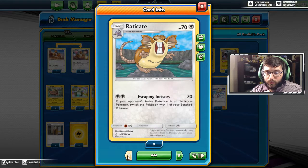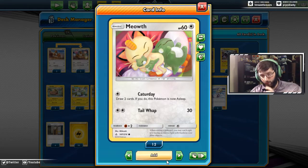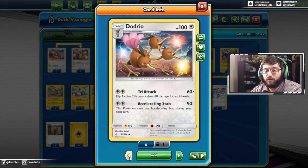We also have a simple attacker that can knock out your opponent's active Evolution Pokémon and then switch itself to the bench — that free switch option is nice, hitting for 70, which is not a bad number. But with that 30 HP it's difficult to keep Rattata alive. For a starter we have Meowth — you want to start with Meowth so you can draw two cards and put it to sleep. We also have Dodrio, whose Tri Attack hits for 60 damage per head — can hit for 180 but more reliably 60 or 120. Accelerating Stab is a guaranteed 90 but you can't use it next turn.